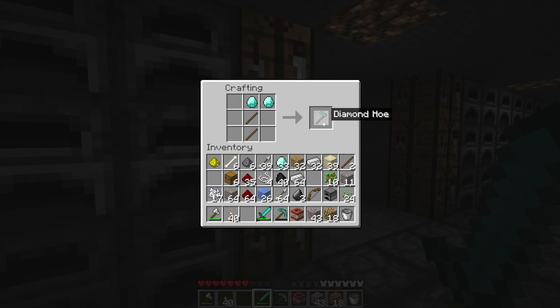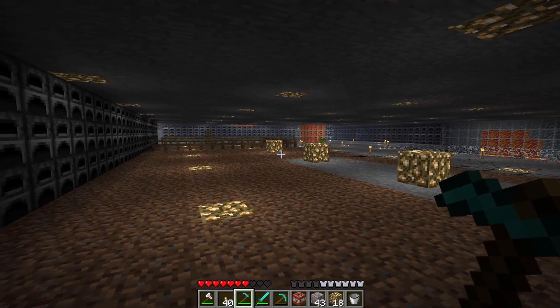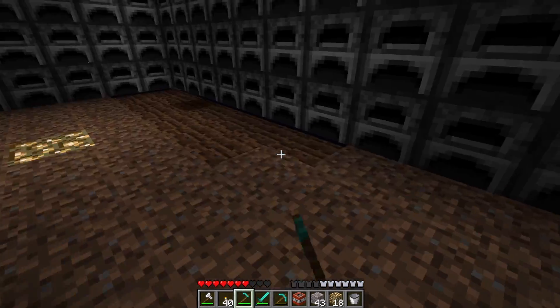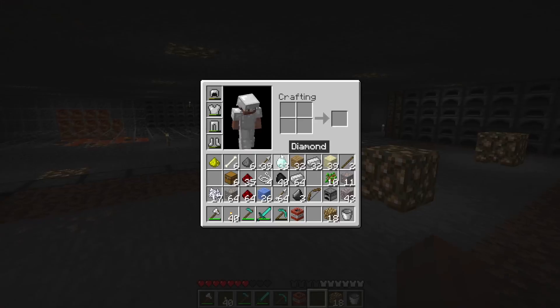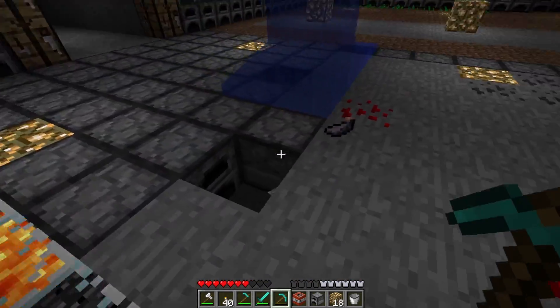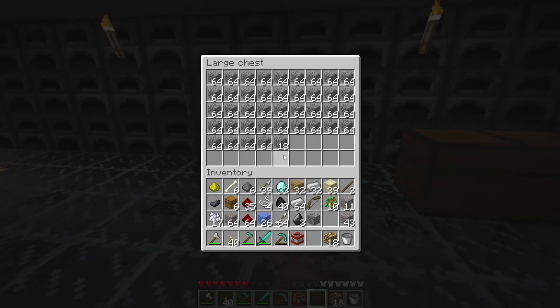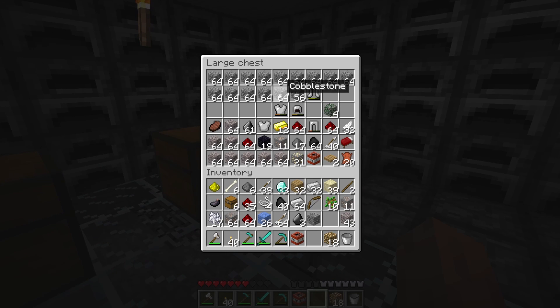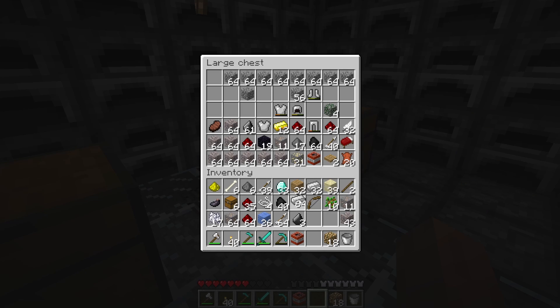First off, I'm gonna waste my diamonds on a hoe, and I can at least get some. Oh, it wasn't nearly that many. There we go. I do need to get more furnaces at some point — I can just make them with the cobblestone I already have, but I'm going to put some stuff away. Got too much stuff on me, opened up this chest a bit more so I can throw some gunk in here. Let's put all my diamonds in.